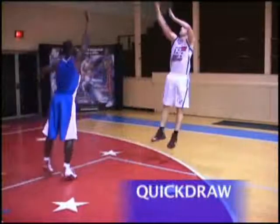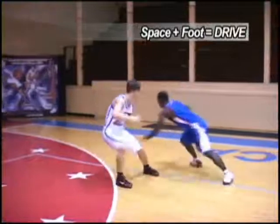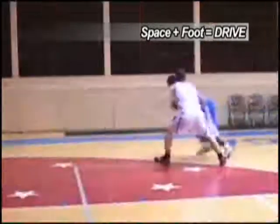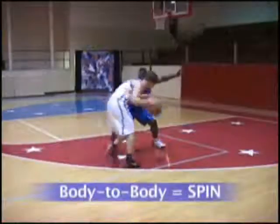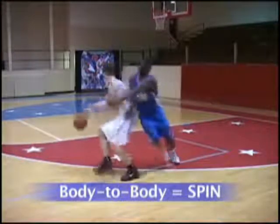Here are the reads: if the defender stays, then quick draw. If the defender closes the space but his lead foot is on the side of the ball, then drive with the open step — just like triple threat, push the ball out and shoot your inside arm past him. But if the other foot is up and there's space, then cross over. If there's not enough space for the crossover, go between the legs and drive. If he closes the gap body to body, then just like in chapter 4, spin, seal him behind you, and attack. Don't forget that combinations can be used here as well.